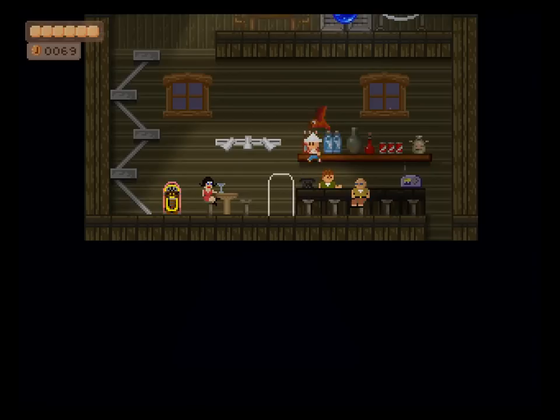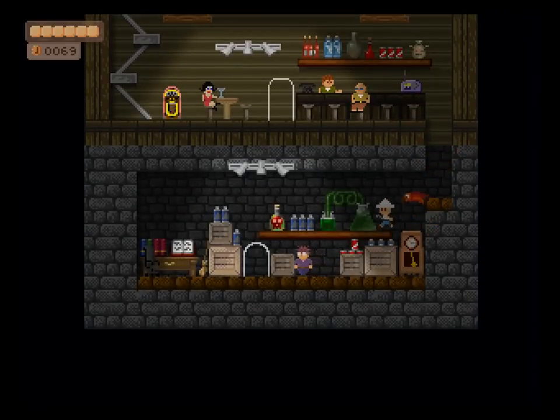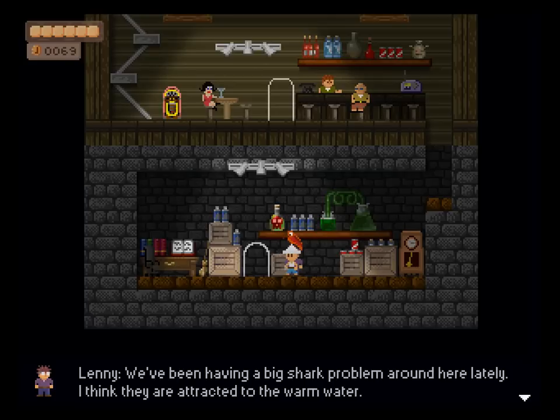In the last episode I found a sail, went to the Pyramid Island, and I just noticed this hole over here. Little guy walking in the basement — Lenny.